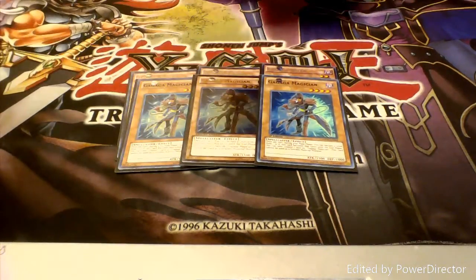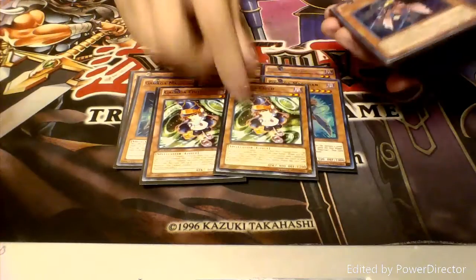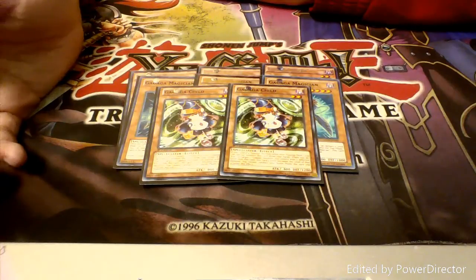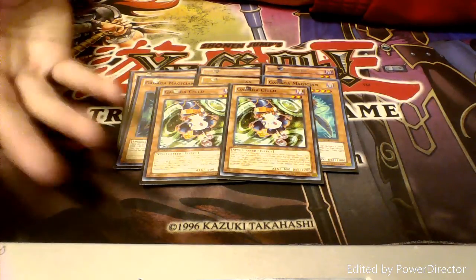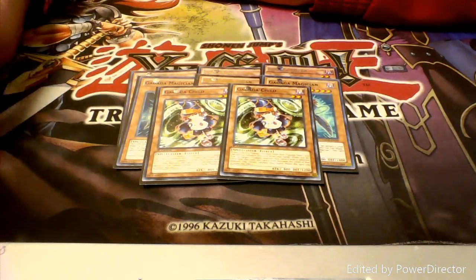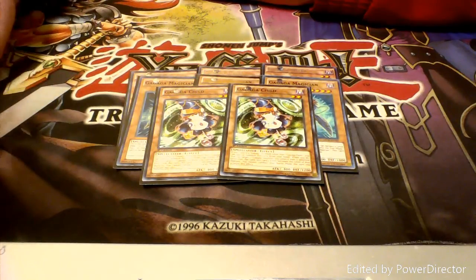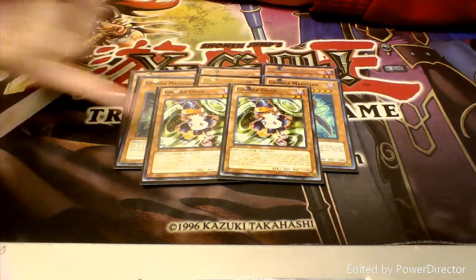We usually like to use Gagaga Revenge in order to get him so we can do whatever we want. Next up we have two copies of Gagaga Child. You can special summon him if you control a Gagaga monster, and if you special summon him by his own effect then he can copy a Gagaga monster's level. So if you have a Gagaga Magician and you make it an 8, he'll be at the same level.